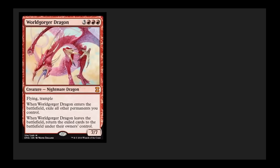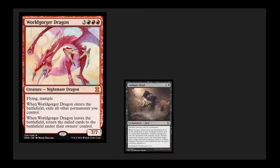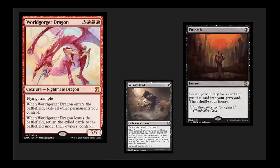We also see Worldgorger Dragon, which was recently unbanned in Legacy. And then we see Animate Dead, which is the combo piece that goes with it, and Entomb as a combo enabler. This shows a really cool Reanimator archetype directly in this set — something that is supported in Legacy, sees a little bit of play in Vintage, and is a hardcore cube favorite.